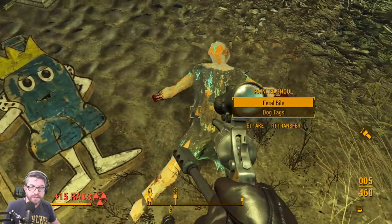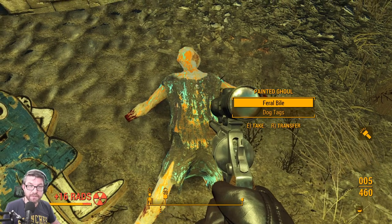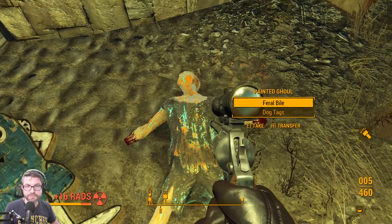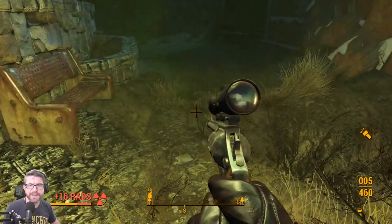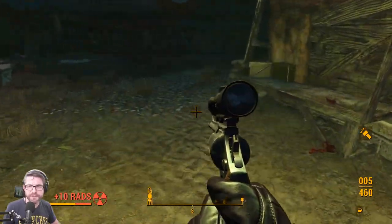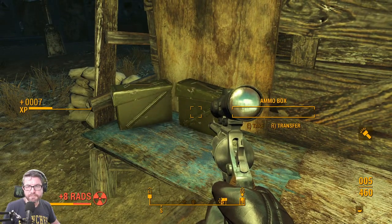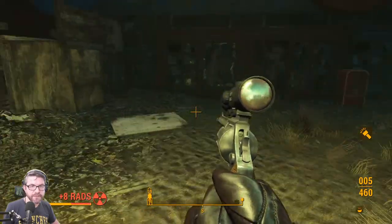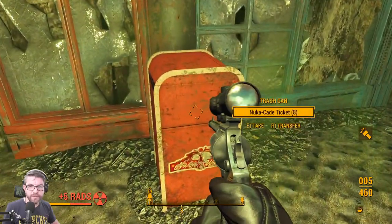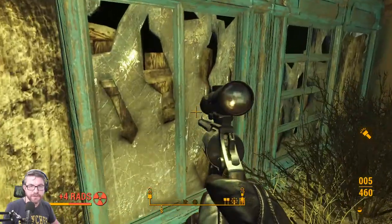Oh hey, I see the feral bile — that's an expanded ghoul pack thing. There's some kind of weapon you can craft with the bile, maybe it uses it for ammo. I know that the bile weighs 1.1 pounds, so you can't just carry infinite amounts of it around — that part I did find out.